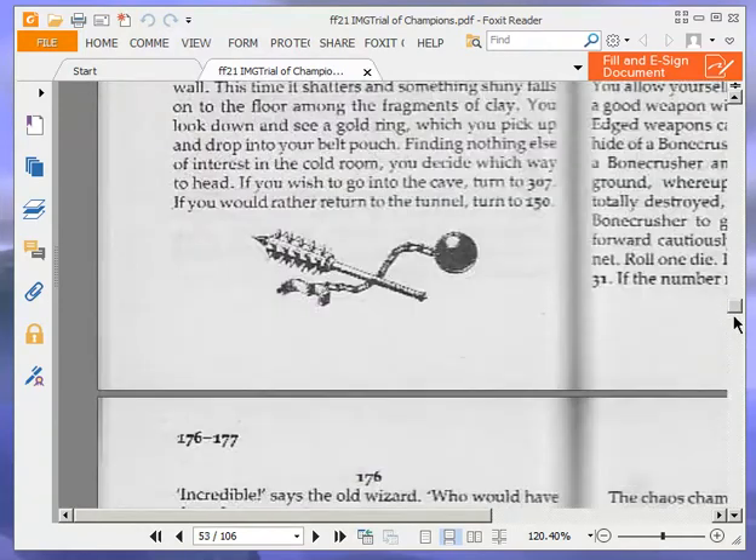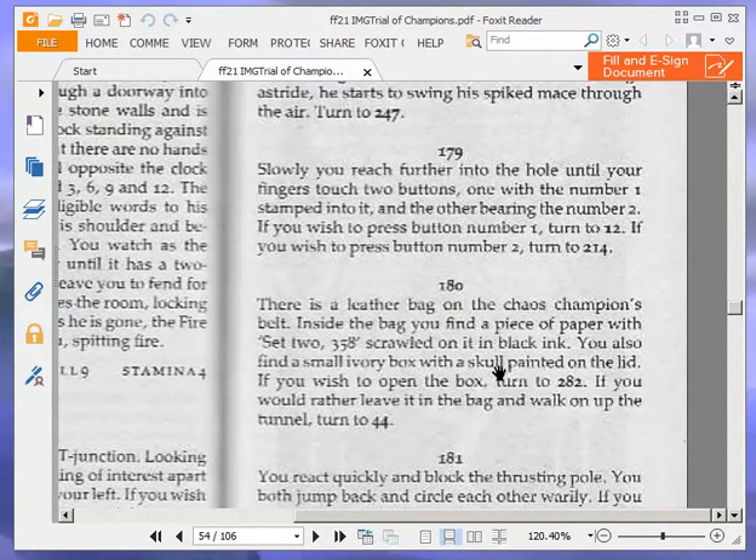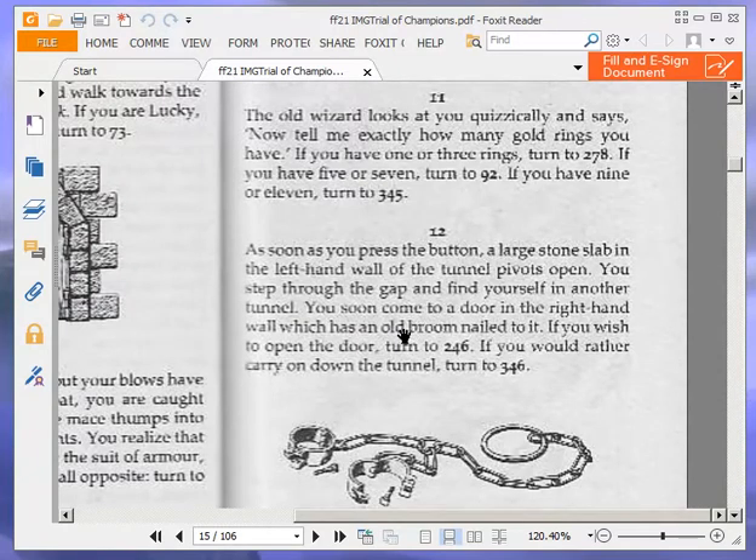The tunnel eventually comes to a dead end. There is a stone tablet set in the end wall with a small circular hole in its centre. Around the hole are etched the words: 'One is on and two is gone.' If you wish to reach into the circular hole, turn to 179. We are going to reach into the circular hole — turn to 179. Slowly, you reach further into the hole until your fingers touch two buttons: one with the number 1 and the other bearing the number 2. We are going to press button number 1 — turn to 12. A large stone slab in the left-hand wall pivots open. You step through and find yourself in another tunnel, soon coming to a door with an old broom nailed to it. We are going to open the door — turn to 246.